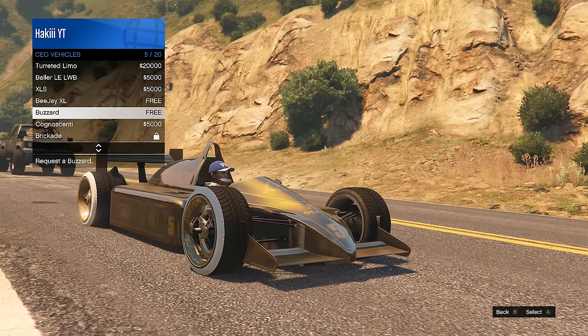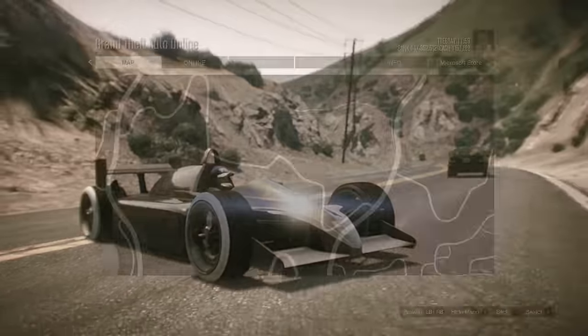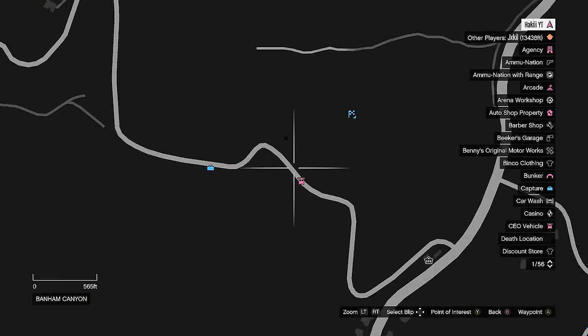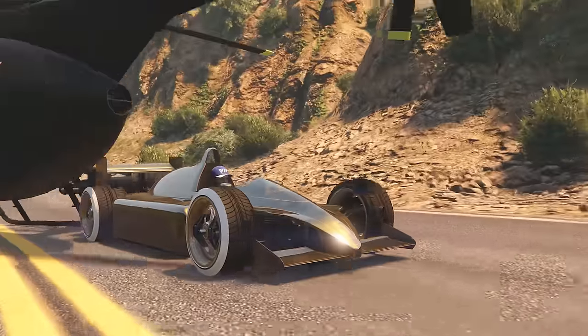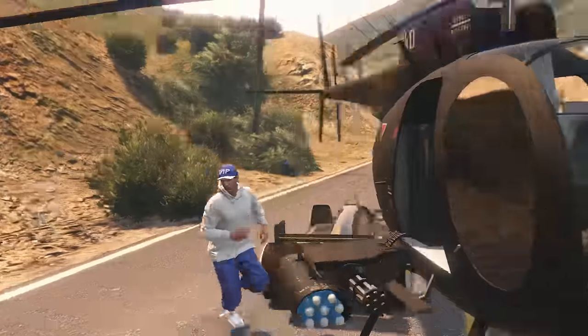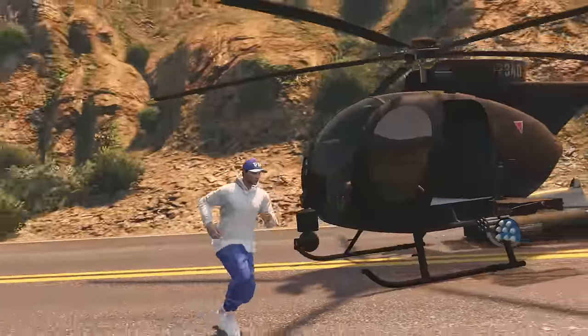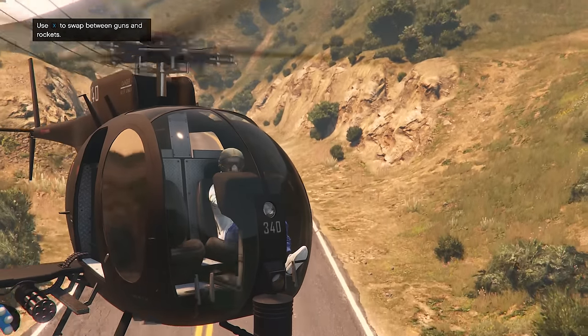We're actually going to spawn a little north of the city. At this point, open the interaction menu, go into the CEO menu, CEO vehicles, and request a Buzzard. The Buzzard helicopter should spawn pretty close to you. Find where it is, exit your vehicle, go inside of it, and fly straight up — go up a good distance, maybe like 100 feet or so. It doesn't matter that much. Once you're high up with the Buzzard, we're going to go back to the friend's point of view.